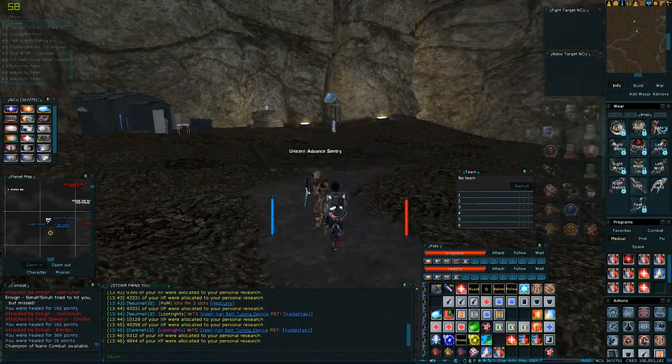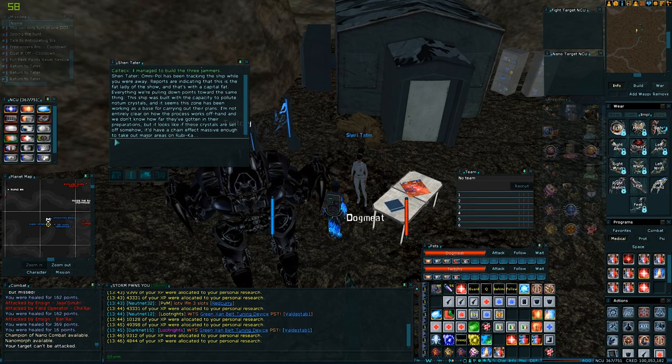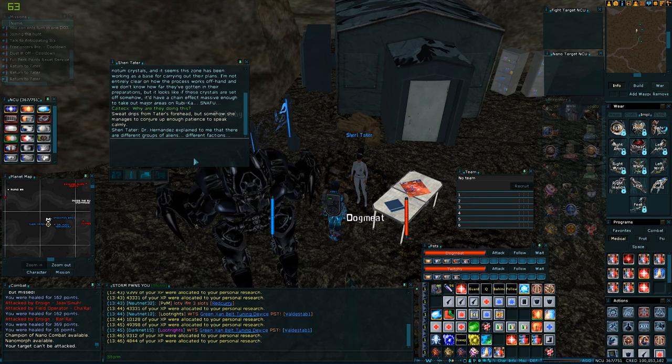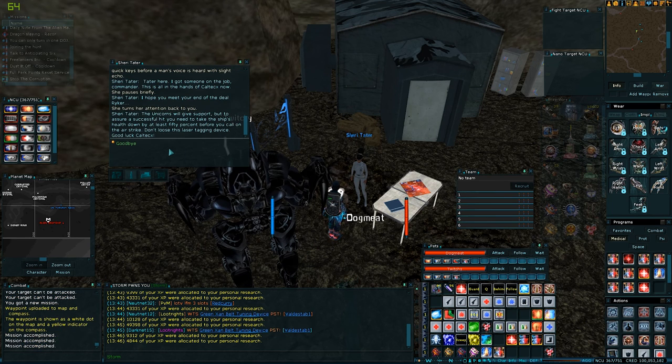I'm going to hand these in and then rebuff before going on to the next bit. I managed to build the three jammers. A lot of words, and then we need to use them on the towers and then kill the boss. We should get a detonation thing. I'll do what I can to destroy it - and that's the truth.